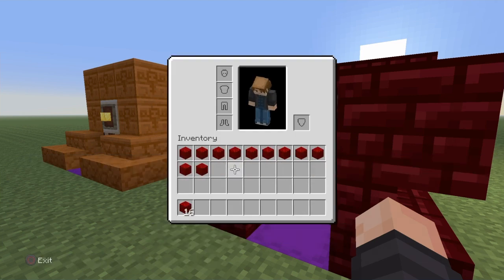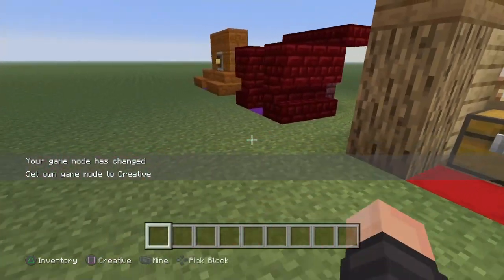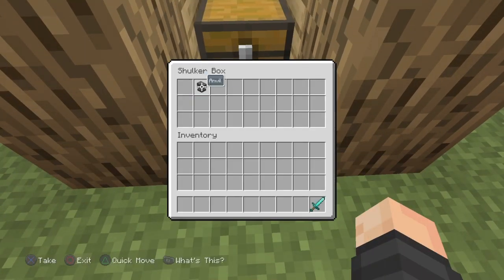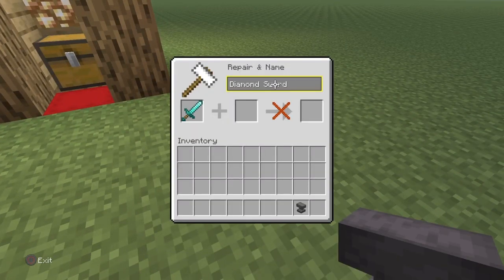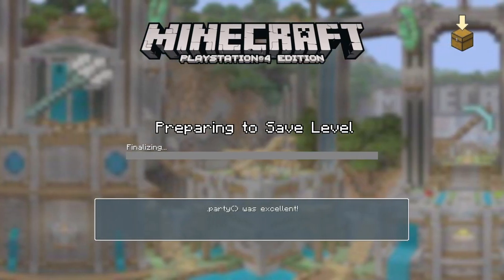The next glitch still works on survival, don't worry. For this one, all you need is a chest and any single item you want. This is super overpowered because you can duplicate armor with insane enchantments, swords — anything.